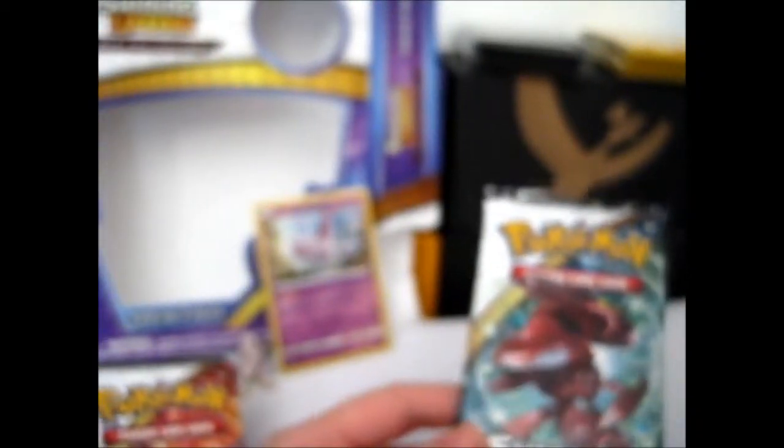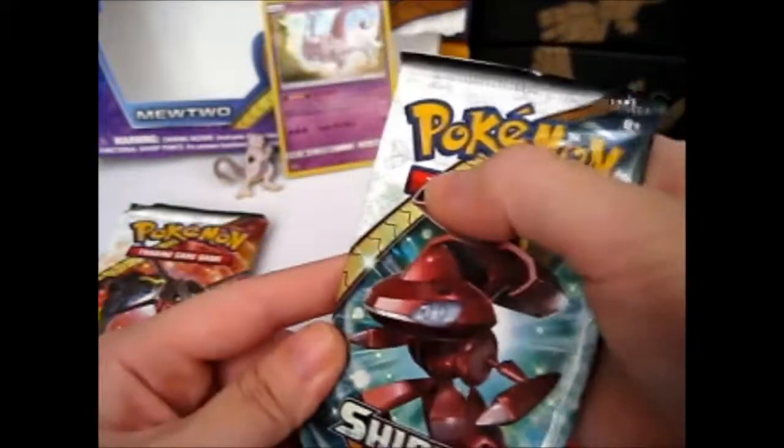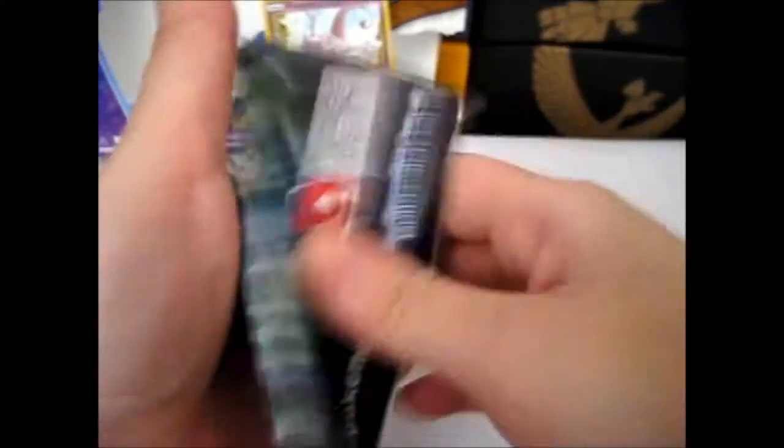Since it's a Mewtwo thing, we'll do Mewtwo last. We'll go for Shining Legends Genesect first, because I don't really like it that much. Let's situate the camera better. Okay, so here we go. I will show only one code card in this video. All codes are white, so there's no problem showing it to you without ruining anything.